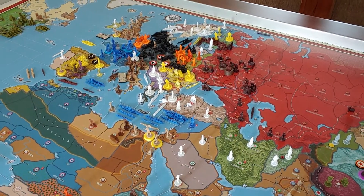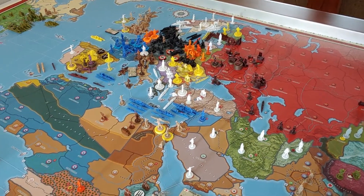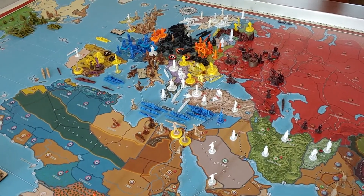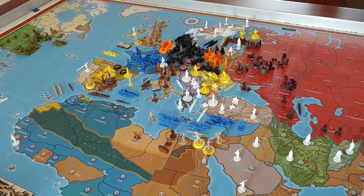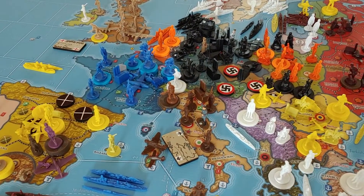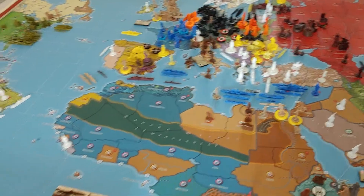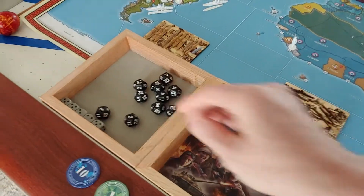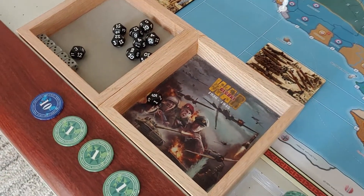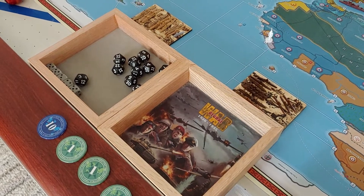We were at Italy, turn 4.6 in Operation Live and Let Die. The Italians don't have a lot to do this turn — we're still being extremely peaceful. We have to do our tech roll, and we have the single major factory in northern Italy, so we get one tech roll. Italy is currently at stage one for wartime economy, so we need a seven or higher to advance to stage two. We get a six, so no tech increase for the Italians.